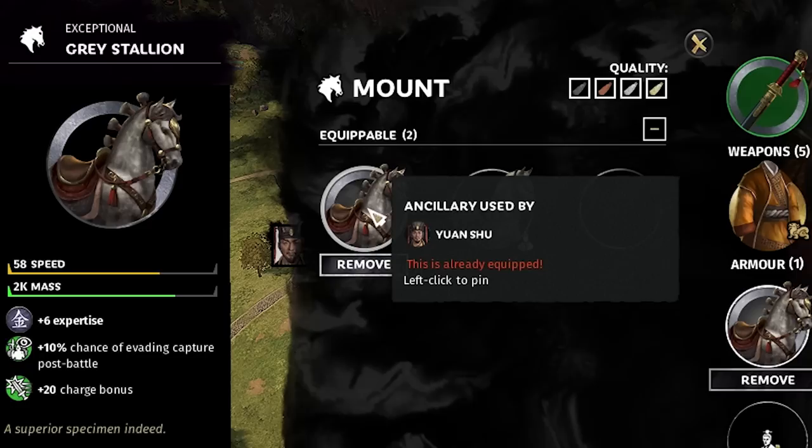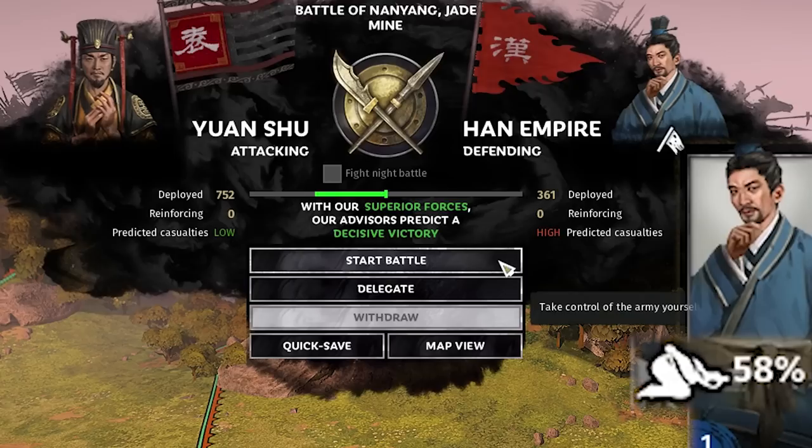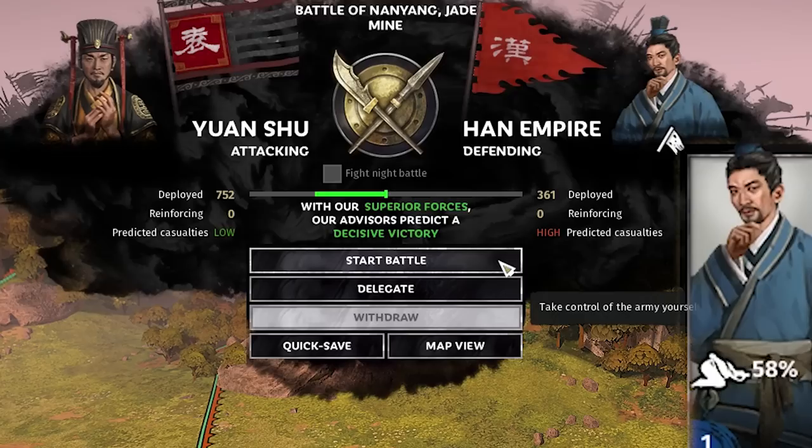We're ready to start off the campaign. We'll give Yan Shu this horse for more charge bonus — that's not in the guide, just a lucky item. Then we fight Jia Kong. We have a 58% chance of capturing him, so I'll save before this battle. The plan is to bring our cavalry over to the left — I made the mistake of bringing them to the right before, and charging uphill gives a charge penalty.